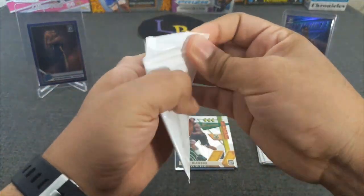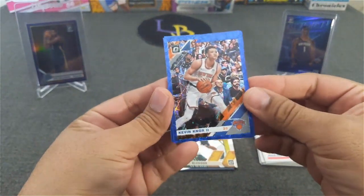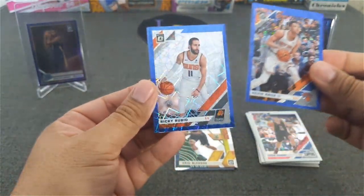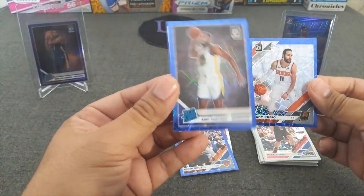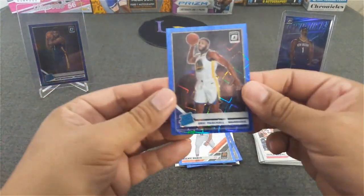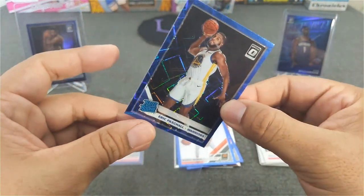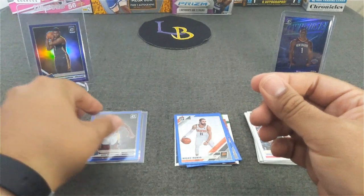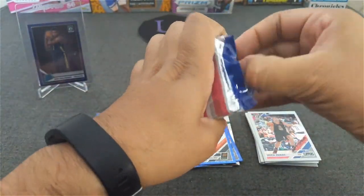All right, here comes the blue velocity. Hopefully we can hit some rated rookies out of here. First card: Kevin Knox. Second is really pop — we got Ricky Rubio. And nice — a Pachal! Whoa, a Pachal rated rookie blue velocity. I'll take it. This guy's getting a lot of playing time with all those injuries on the Warriors. Very nice. Pretty happy with that cello pack.